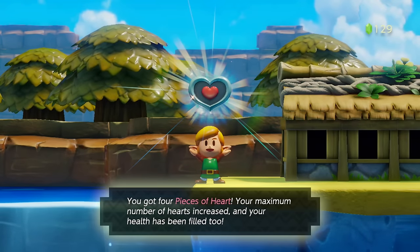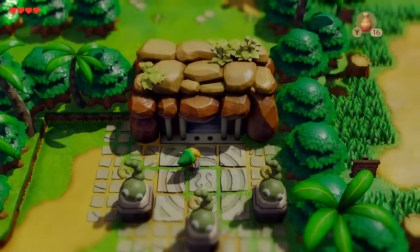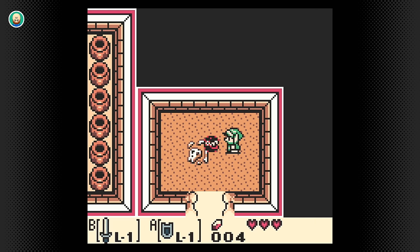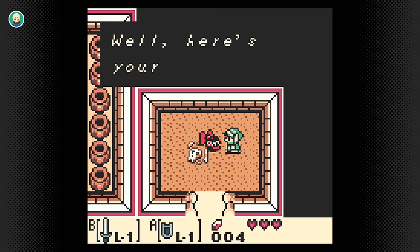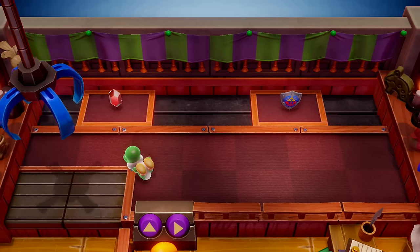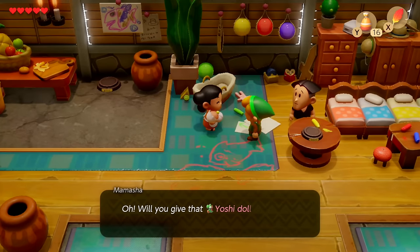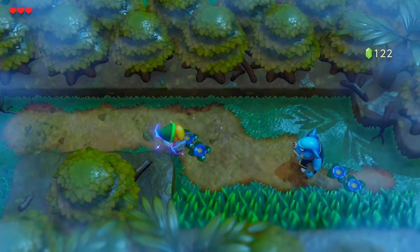In the remake, if you know where to look you're able to assemble an entire heart container and go into the first dungeon with four hearts instead of three. There's a lengthy trading sequence that can be started here as well, which you'll probably be drawn to right away since the first item is a Yoshi doll — I mean, who wouldn't want a Yoshi doll?